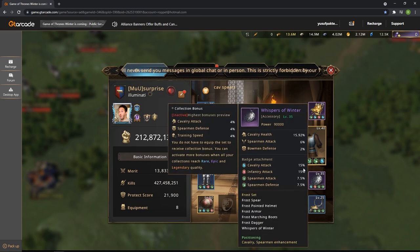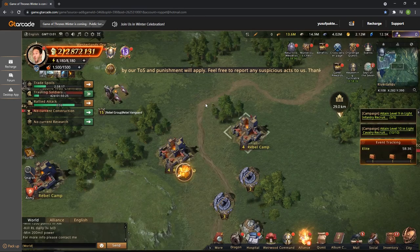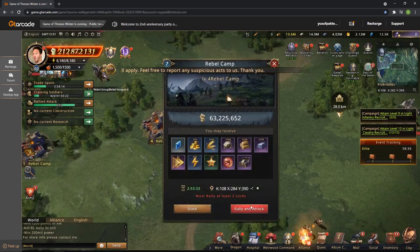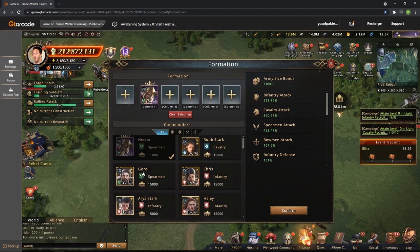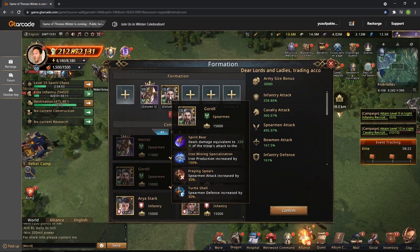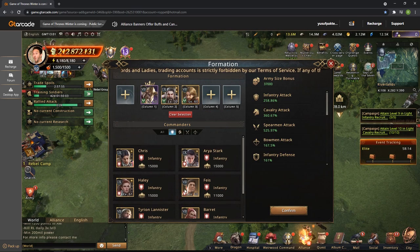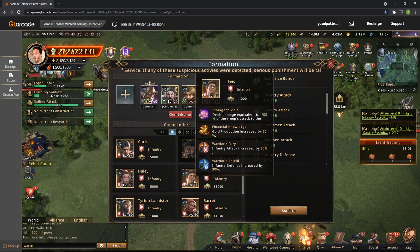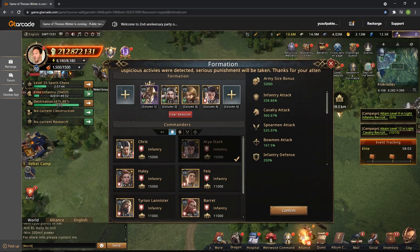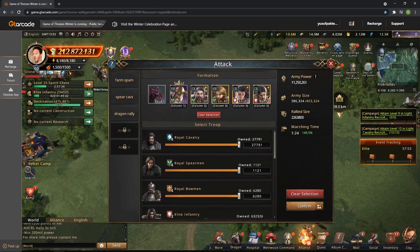Hector is not gold but he's purple, so we get a little bit of extra cavalry reduction. I usually use gold commanders but I don't have all of them, so we're going with Hector, Gorel, and Arsland. Then on the second slot I'm going to go with Aria because she has total attack bonus, and then we'll add Chris and the second dragon as well.